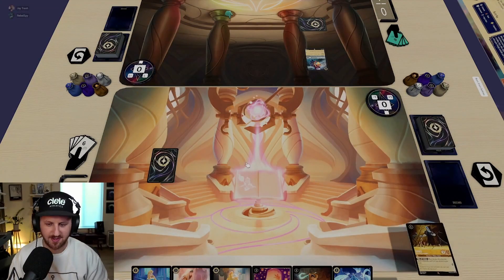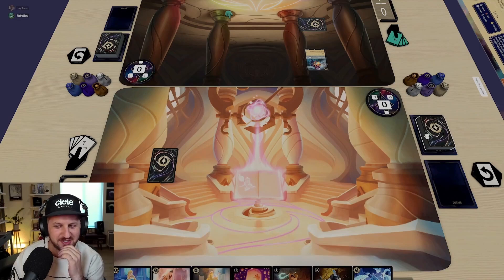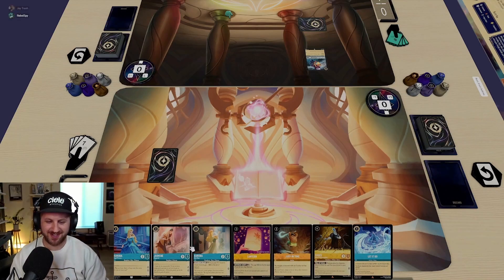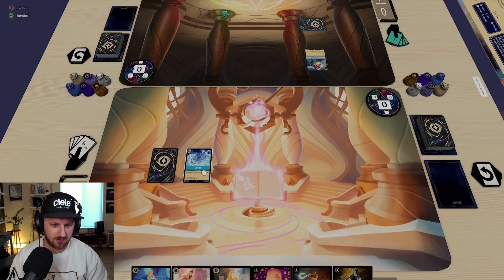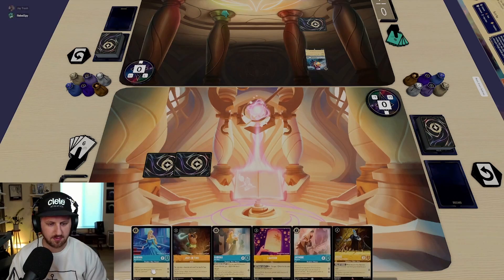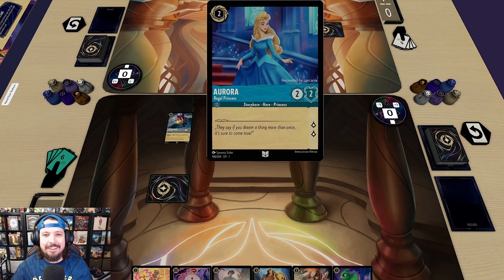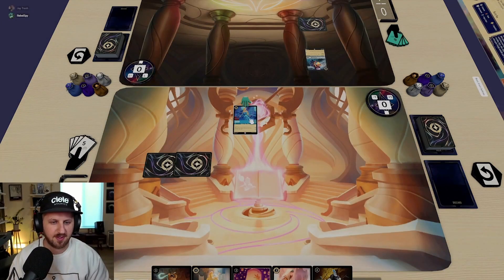I'll draw a card. I think this turn I'm probably going to ink 'Let It Go' and pay two for Aurora. She's an odd stat with two lore pips — that's not bad. I'll pass.